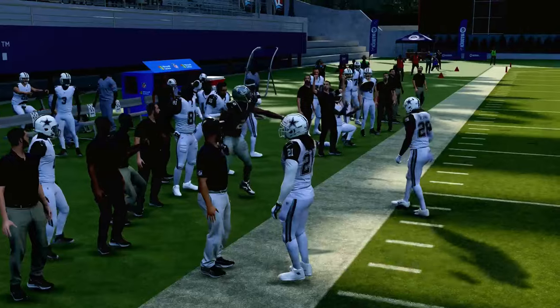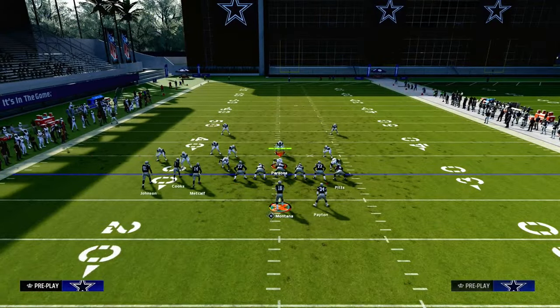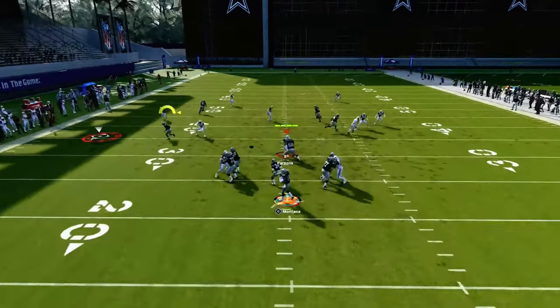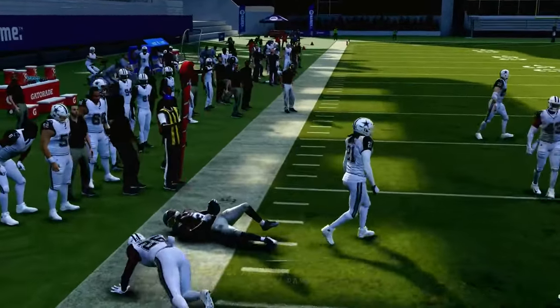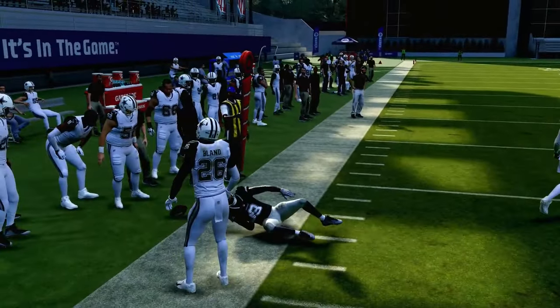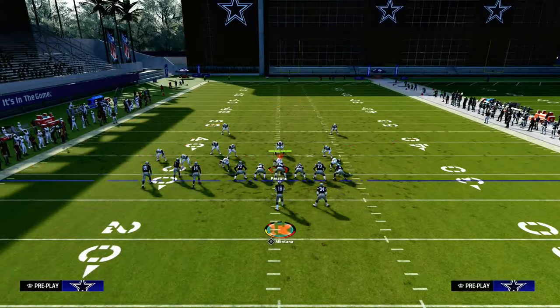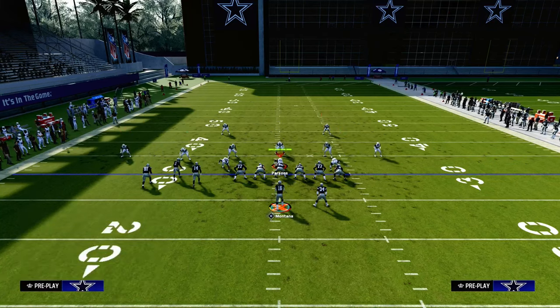Another coverage you'll get from time to time is a traditional cover two. And that's where this whip route really can roast these cloud flats. If they're not double-flatting or double-manning, you're going to be able to attack them with these curl flat zones. So then we're going to kind of walk the opponent into a defense they probably don't want to be in, because they're going to have to have a middle third defender to take away the post.